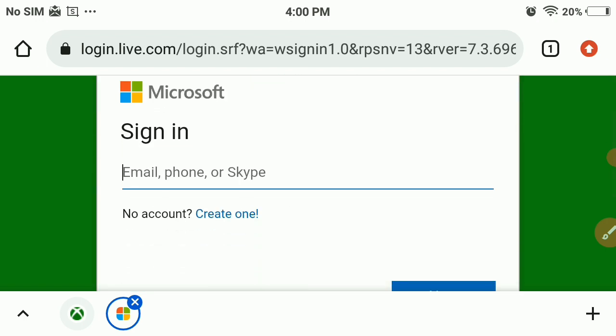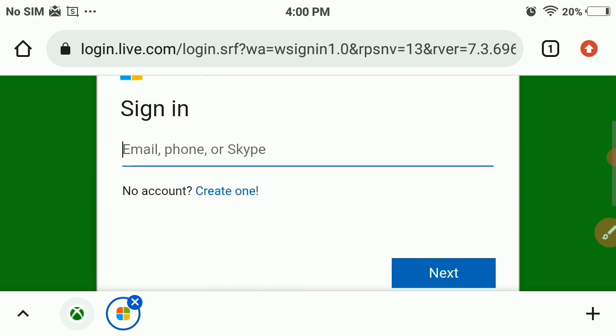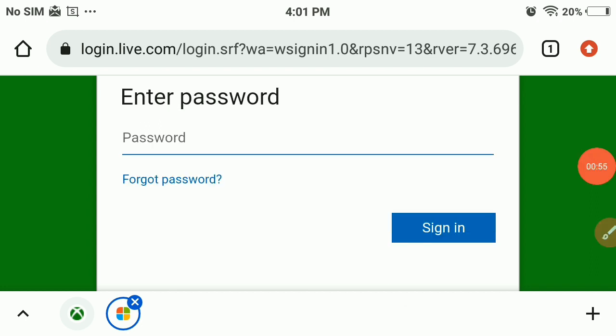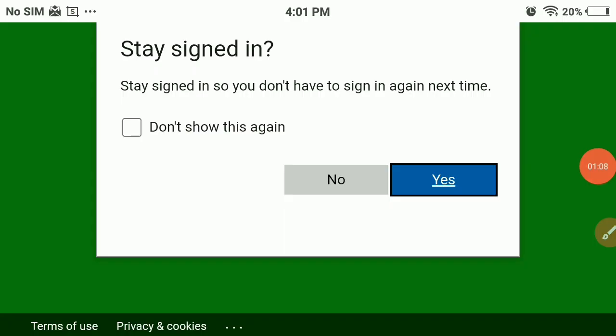Here is the sign-in page — you just need to enter your email address. If you don't have an account, you always have the option to create one. Now you just need to enter the password for your email address — please make sure to enter it correctly. After entering all the details, it will ask you to stay signed in, so click yes.